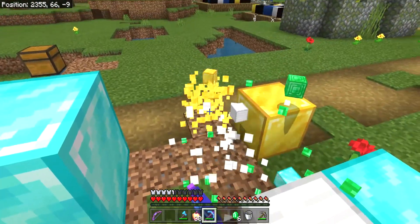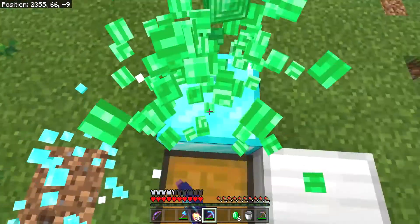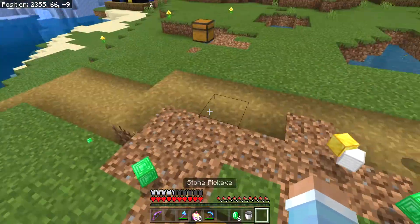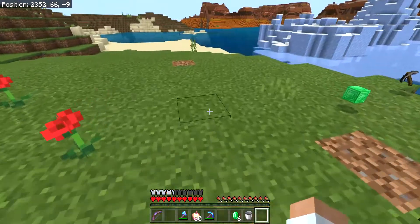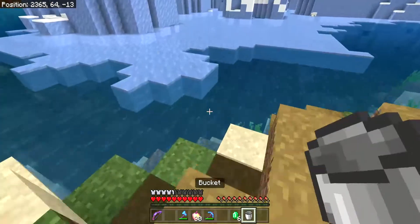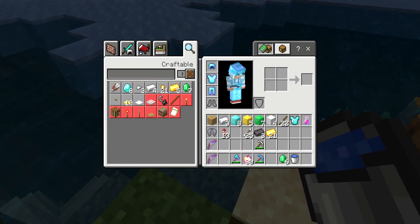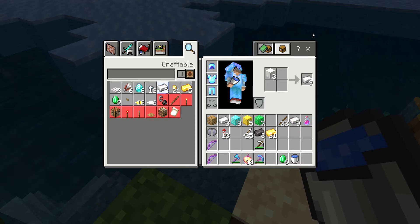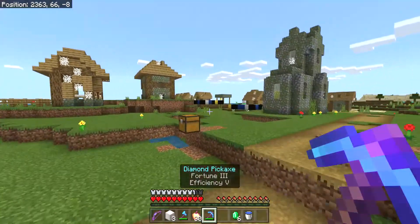Now that we have a really good pickaxe, I just want to line up all these ores. A stone pickaxe? Who likes a stone pickaxe when you can have a diamond pickaxe with Fortune III? Now then, we do have three netherite ingots, so we can start making some netherite armor. First though, I need some iron.